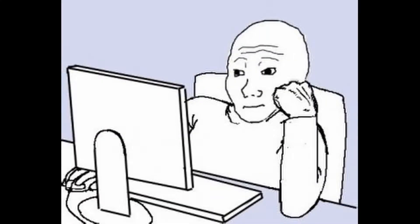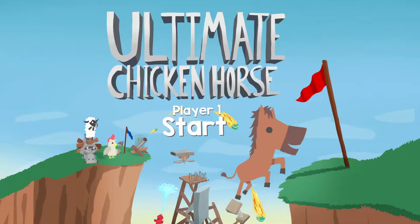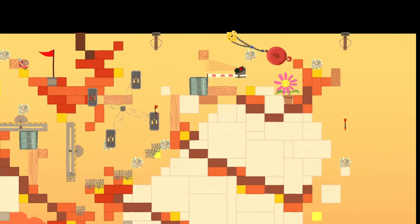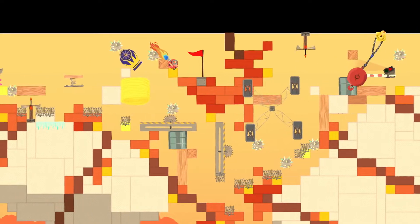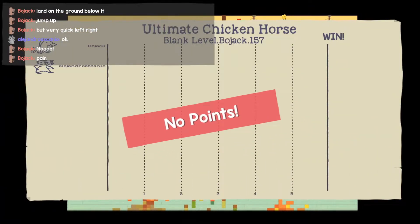Let's set the scene. It's late, I'm bored, I want to play UCH. I start up a lobby and invite my friend Alejandro. We play for a while, one thing leads to another, and we end up with this unholy abomination — truly an affront to God. We let the map get so difficult that neither of us could score a single point.